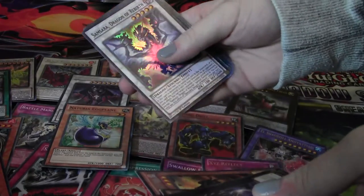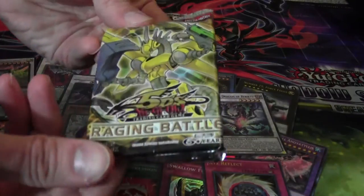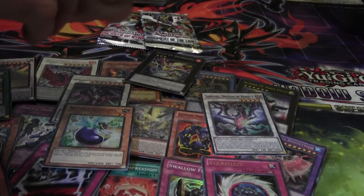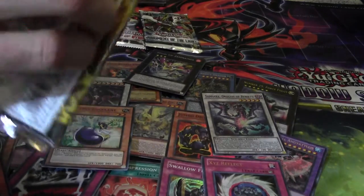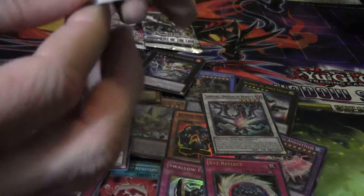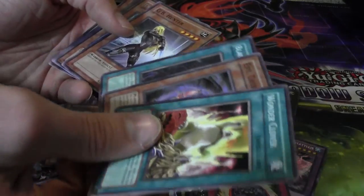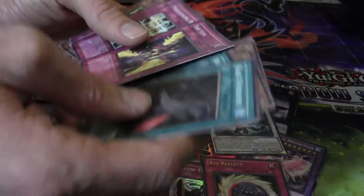Samsara — I'll take it, whatever. And Raging Battle — if I can get the pack open. Wonder Clover, Evil Thorn, Black Whirlwind — common, good card. Deep Sea Diva, Trap Stone — common, sweet.